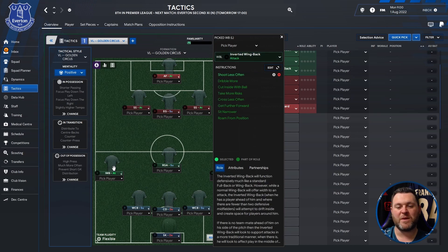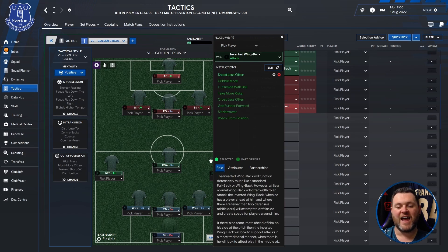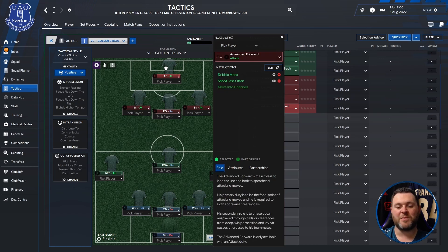On the left hand side an inverted wing back set to attack. You then have a regista in the middle of the park set to support. And on the right hand side another inverted wing back on attack. Moving into the attacking third you have a shadow striker on the left set to attack, an enganche set to support, and another shadow striker set to attack. At the top of the pitch you'll have an advanced forward set to attack.